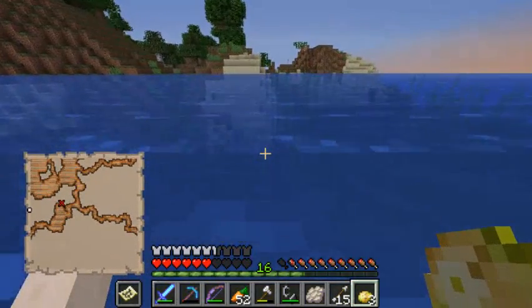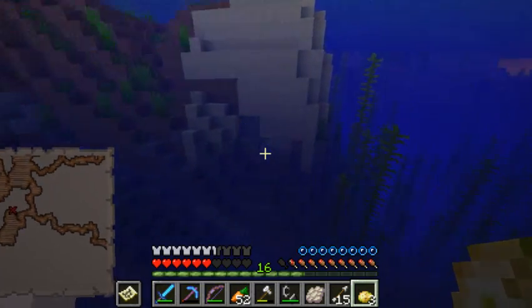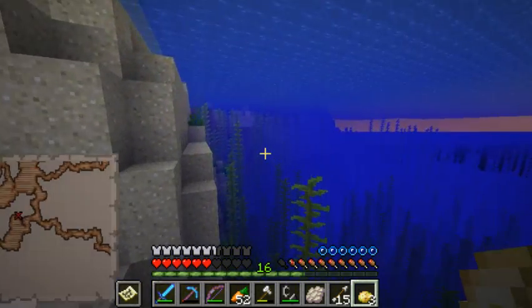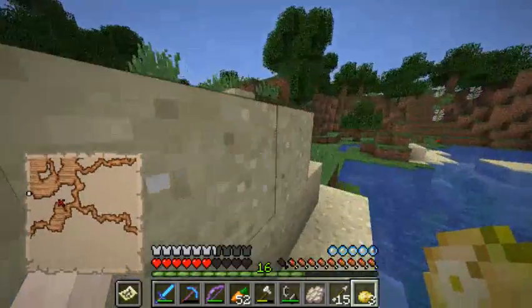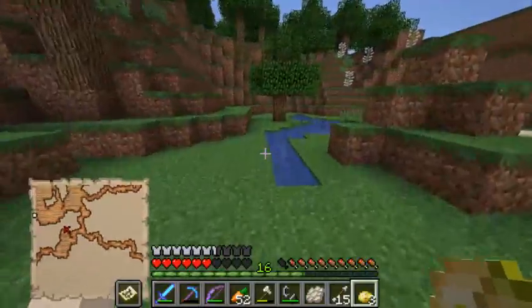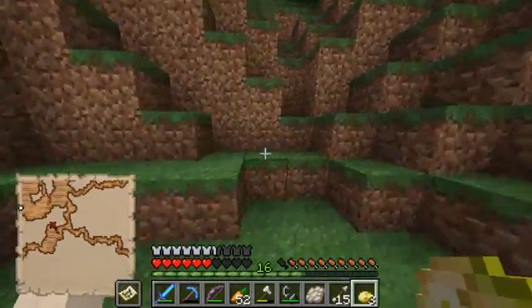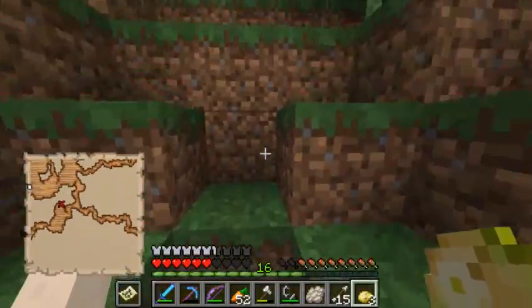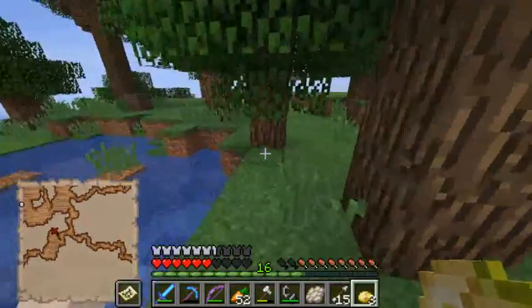Poisonous potatoes — nice. This probably isn't good for the map, swimming underwater with it like this. Oh, lava nearby — gotta remember that.